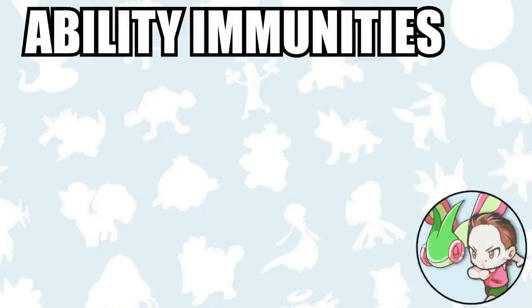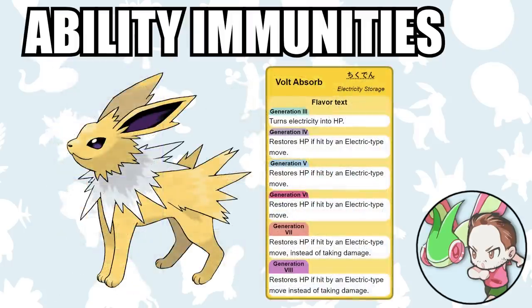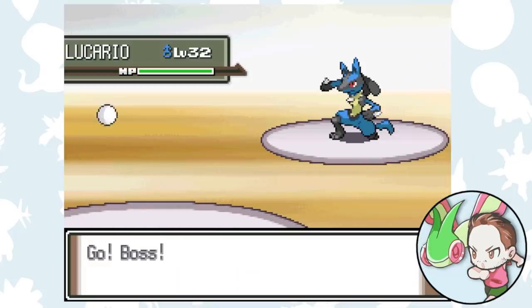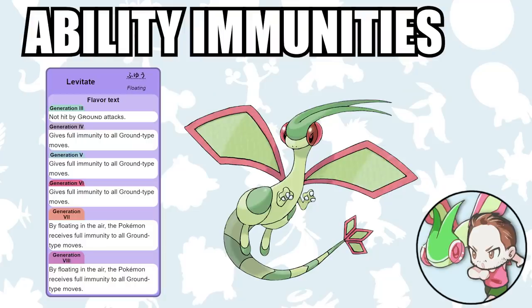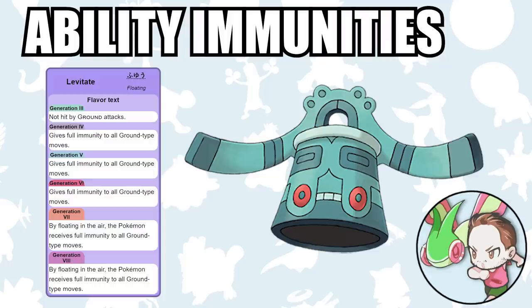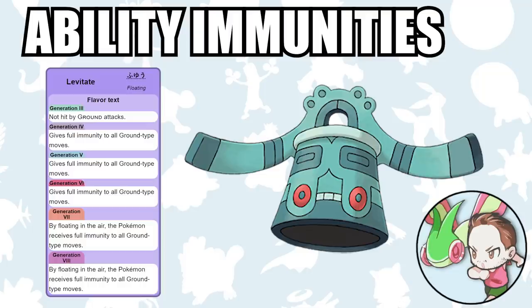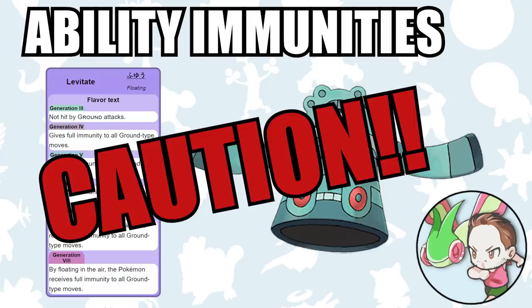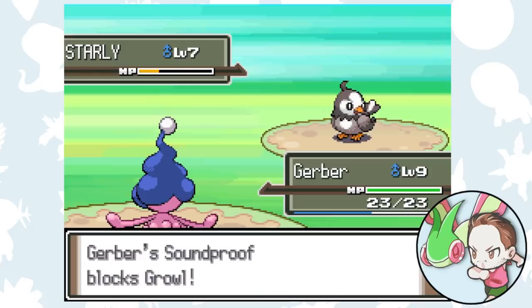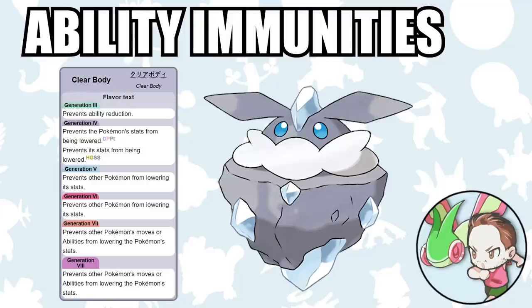Now let's talk about Ability Immunities. Ability immunities often offer additional type immunities such as Levitate that makes a Pokémon immune to Ground-type moves, or Volt Absorb that makes a Pokémon immune to Electric-type moves. In these instances, the AI will not use a move that your Pokémon has an ability immunity to if the AI knows that you have that ability. For example, Flygon can only have Levitate, so the AI will almost never use a Ground-type move against Flygon. However, Bronzong can have the ability Levitate or the ability Heatproof. In this instance, the AI might actually go for a Ground-type move. But once the AI has discovered that your Bronzong has Levitate, it won't use a Ground-type move again. This logic does differ a little bit from game to game, so you do need to be a little more cautious when taking advantage of an ability immunity.